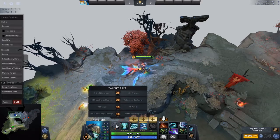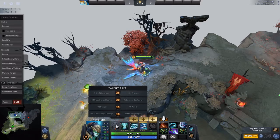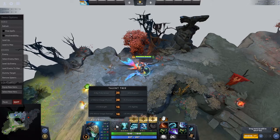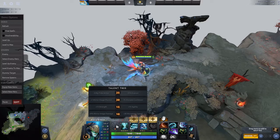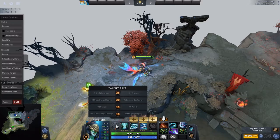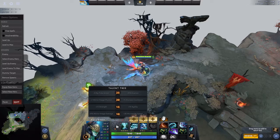At level 25, Evasion is okay but by that point most opponents will have an MKB to counter it, so I'd recommend taking the Riptide Armor reduction talent instead. That said, in games where no one has an MKB, you can go Evasion to be more tanky and harder to kill.